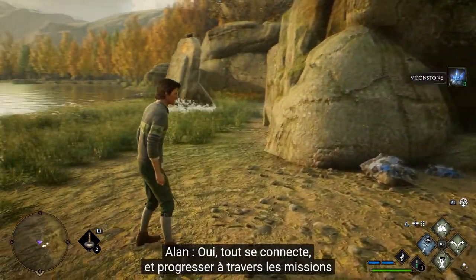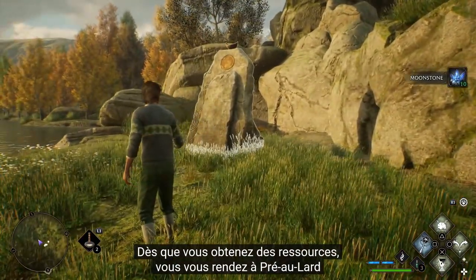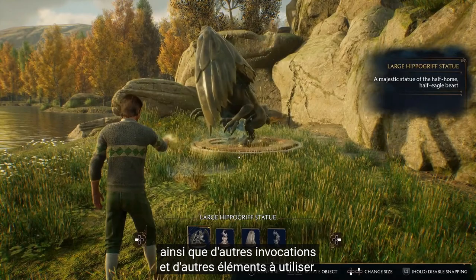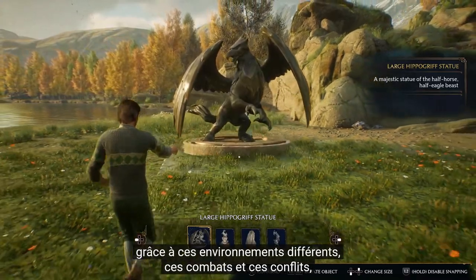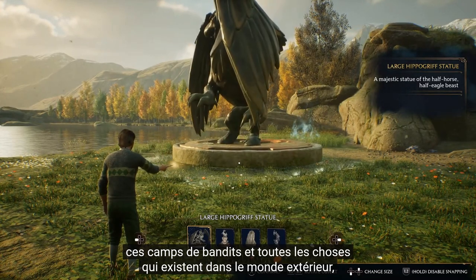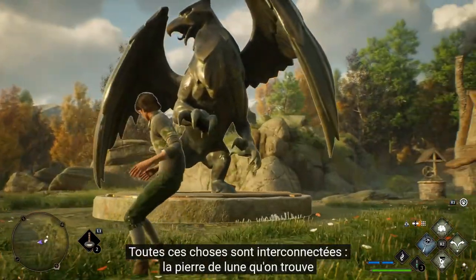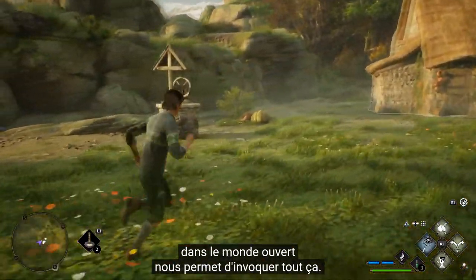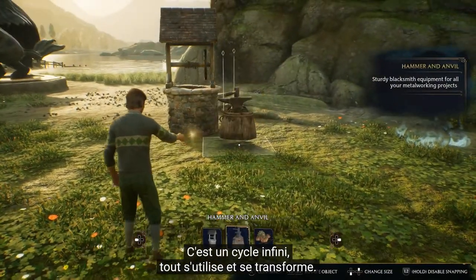Everything connects. As you progress through the missions, you'll expand the space. As you earn resources, you'll go into Hogsmeade and use them to unlock gameplay here and new conjurations and different things to play around with. In the open world, in those different environments — combat, conflicts, bandit camps, and different things that exist in the overland — those things are what hold recipes that exist in the loom. Moonstone that you find out in the world is the resource you use to conjure everything. Forgeables are used for recipes. Really, everything is like a cycle and keeps you coming back.